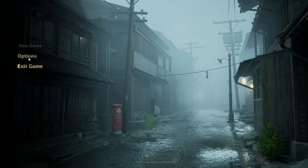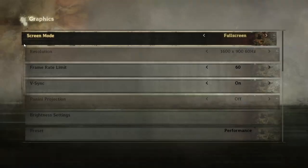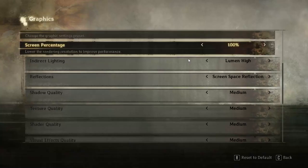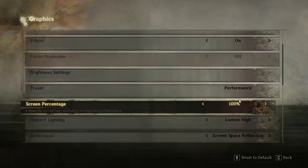Once you get into the game, you have to go to the Options menu in order to fix the screen flickering. First, go to Graphics. From here, scroll down and the first and foremost step is Motion Blur — if Motion Blur is turned on, you have to turn it off. That is the very first important step which did work for many users. Motion Blur should be turned off.